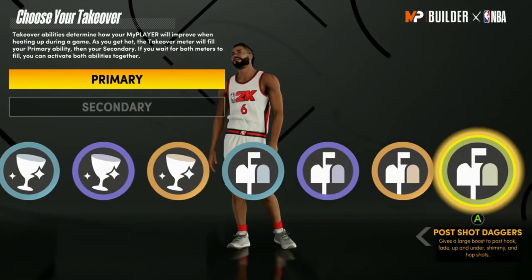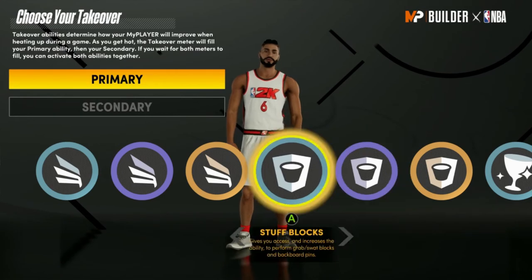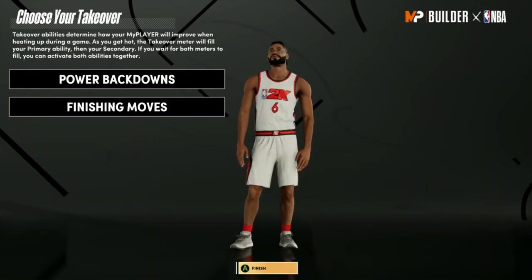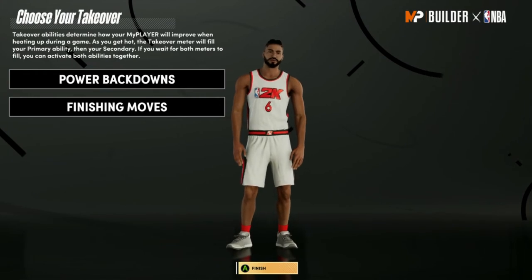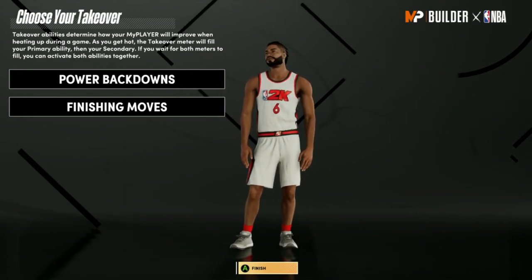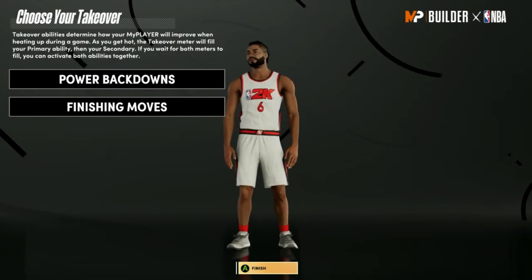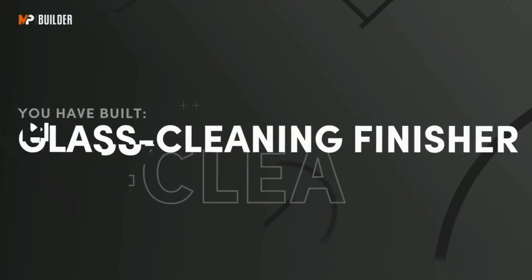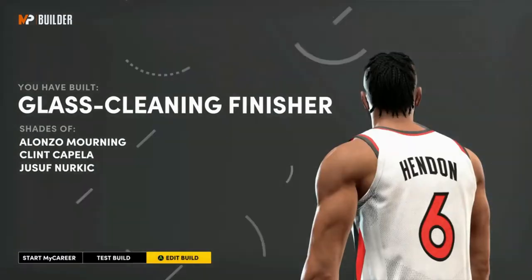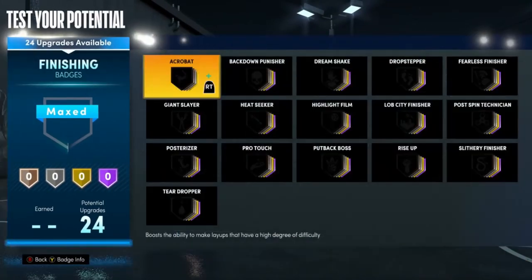Moving on to takeovers — you get post scoring, glass cleaning rim protecting, and finishing. I went with Power Back Downs and Finishing Moves to create a slash-and-post scorer build similar to 2K19. Those two takeovers make this build so fun — when you get dual takeover it's easy to score. You can just throw people under the basket and dunk every time. You get a Glass Cleaning Finisher — shades of Alonzo Mourning, Clint Capela, and Jusuf Nurkić.